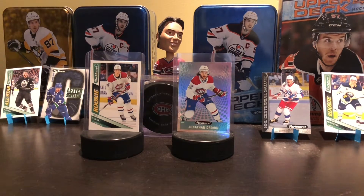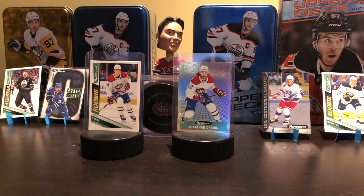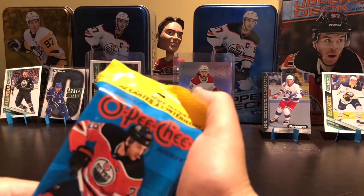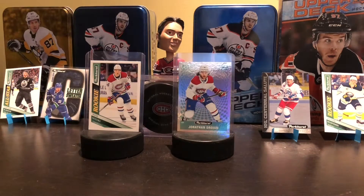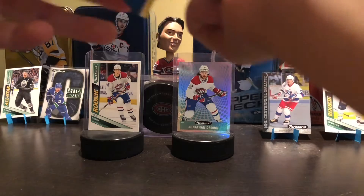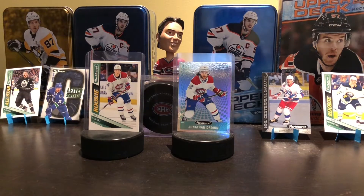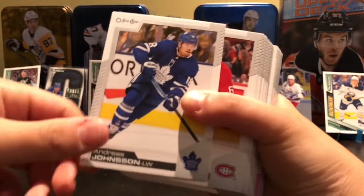So let's start with the OPG fat pack and then we'll move on to the four smaller Parkhurst packs. Let's open it here. So now that we've got that out of the way, I can just slide them out at the bottom. By the way, the fat pack cost me $7.92 at Walmart. So that's just something to consider.